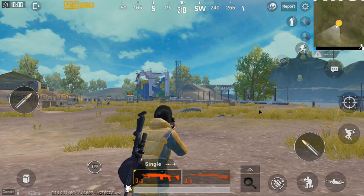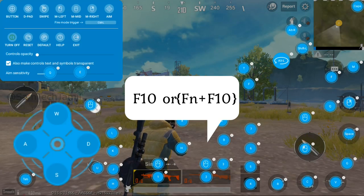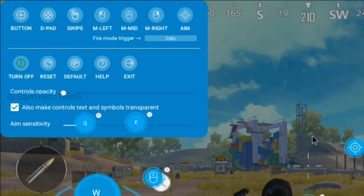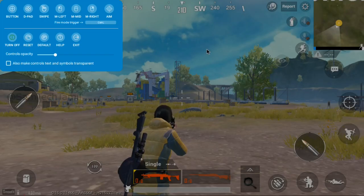Do you want to remove the key mapping from the default game? You can also use F10. If you want to reset the key mapping, you can click on the reset button.